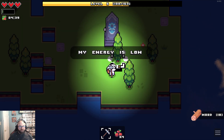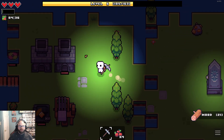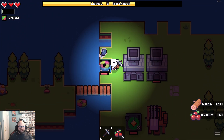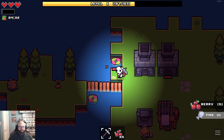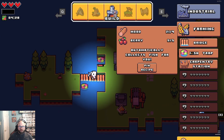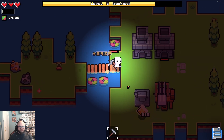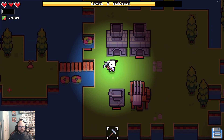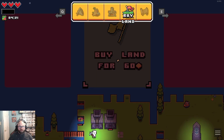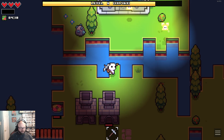My energy is low. What does that mean? Is there a way for me to get my energy up with doing regular stuff? Because what we need to do is build more of these. We have 80 coins, so we're going to buy land. There's some chickens and stuff over here — so we got to build.